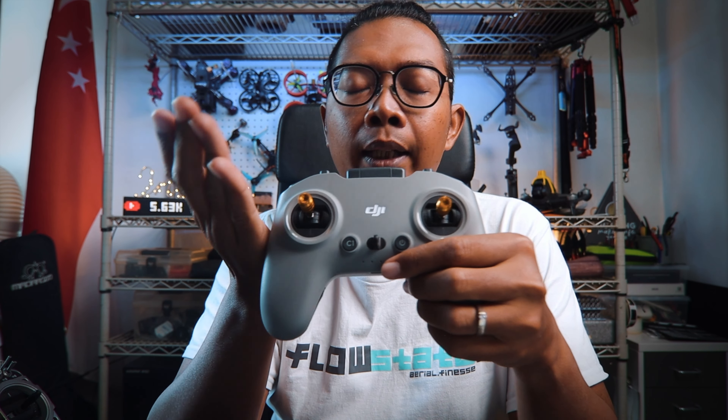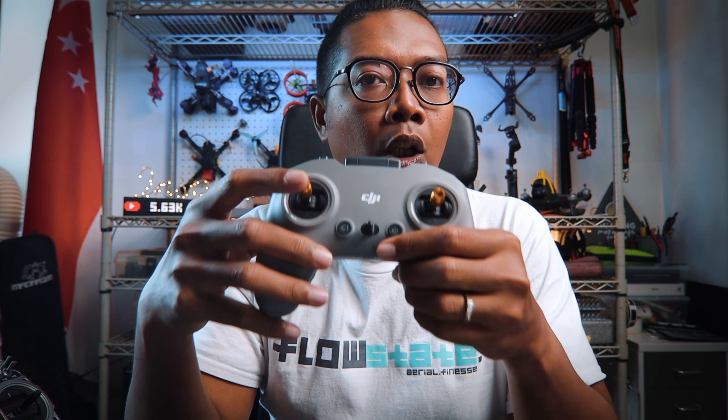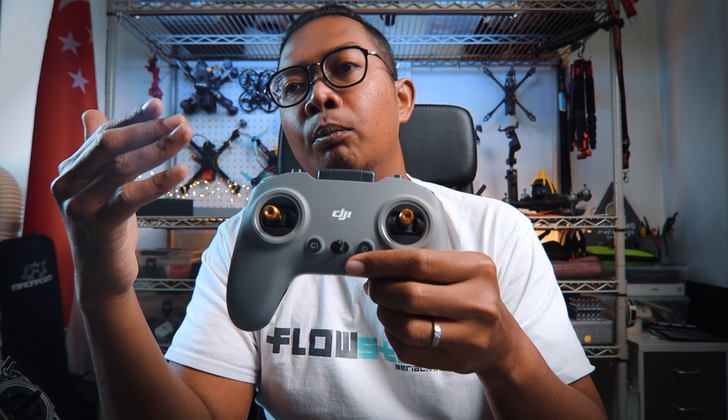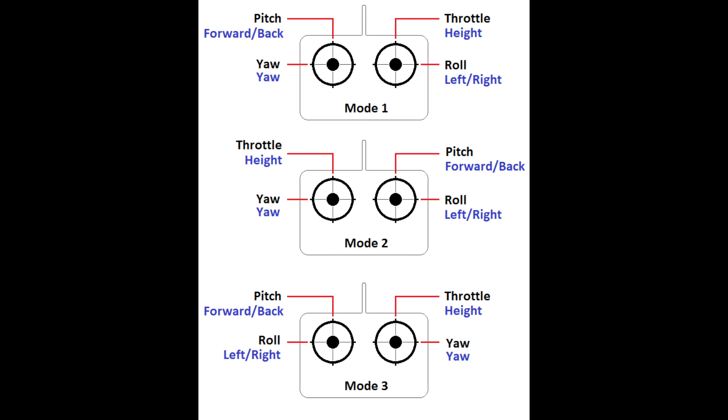The answer I'm going to give you is a no, and maybe yes. So let's get some basics. If you go into the controller settings in the goggles, you'll see options to choose between mode 1, 2, or 3. Mode 2 is basically on the left stick you have throttle and yaw, and on the right is pitch and roll. Mode 3 is just flipping those two controls. Mode 1 has yaw and roll on one side, and pitch and throttle on the other. Credits go to Stack Exchange for the diagram — check the link in the description for more.